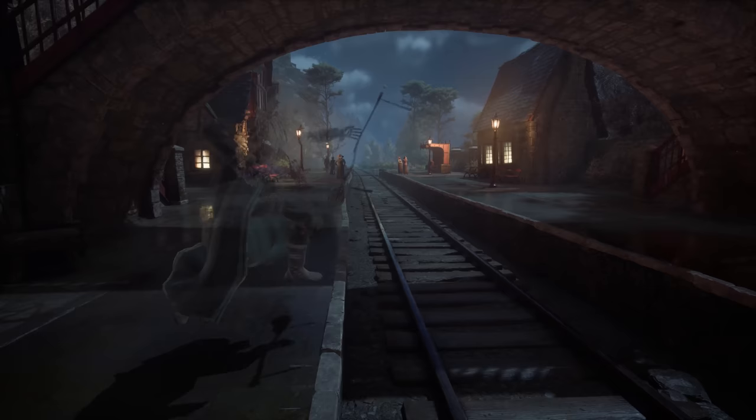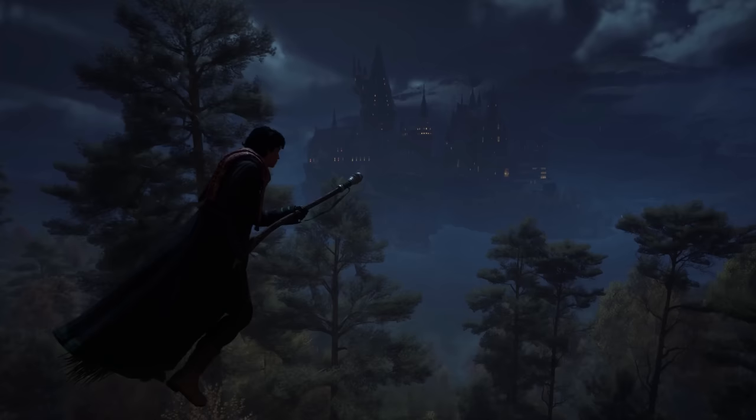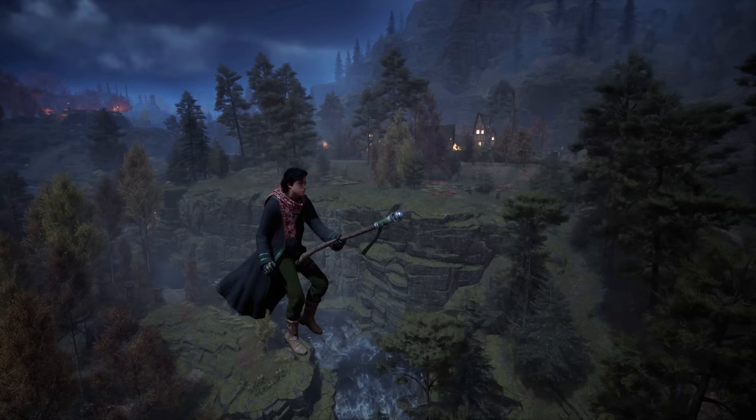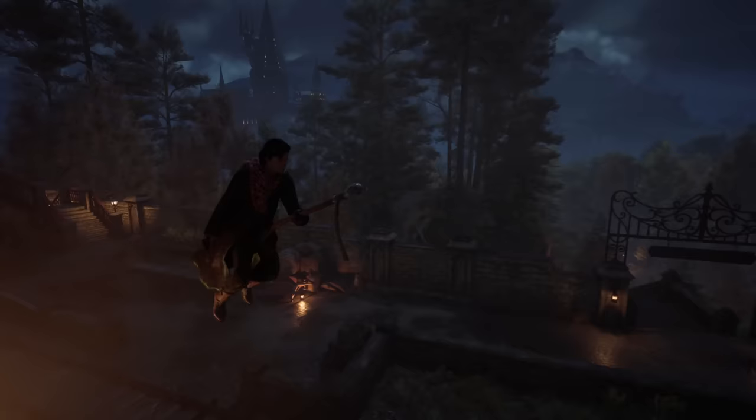What I love about this game is that it bothers to accurately chart the route from the station to Hogwarts. If I raise my stick, you can see Hogwarts in the distance, bearing a striking resemblance to how it appears in the movies when they first arrive. We have to figure out how they got from the train station to the lake. I doubt they went in a straight line since there are cliffs in the way, and unless Hagrid wanted carnage, I suspect they took the stairs instead.